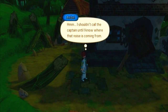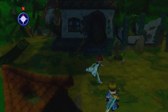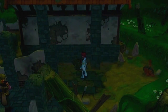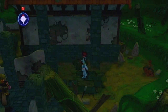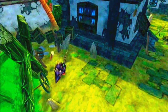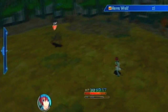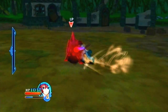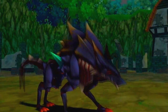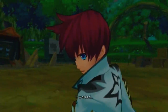I shouldn't call the captain until I know where that noise is coming from. Where did it go? There's a mystery animal in the background — what could that be? Look here, what did we find? Was that a dog? Or maybe a wolf? It looked like a wolf to me, but I have no idea what that thing is. And we got the first fight with this unknown wolf-type monster — why can't I hurt it? I'm not about to lose here. It worked!